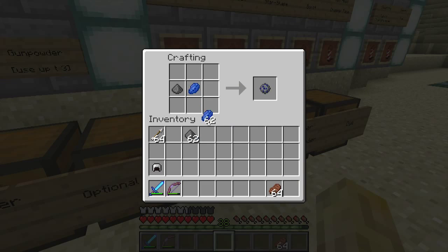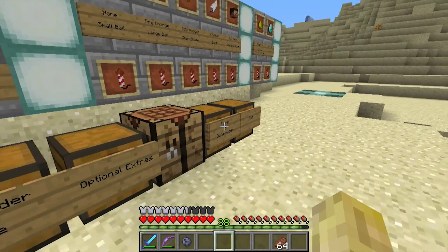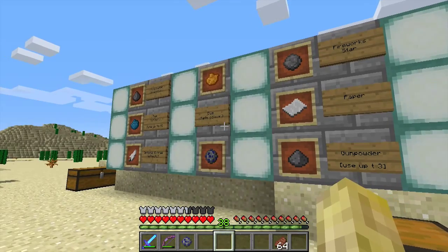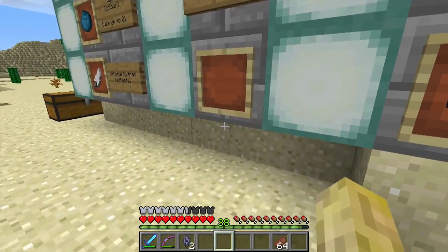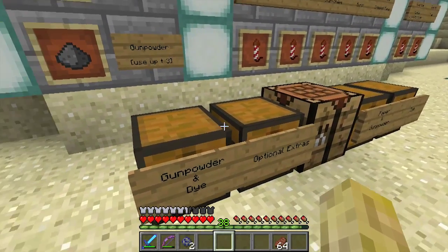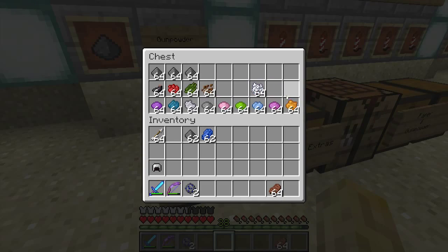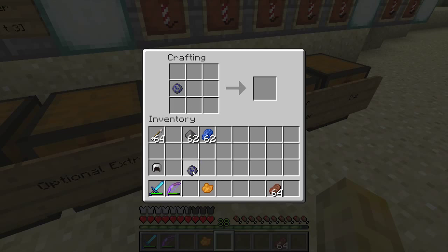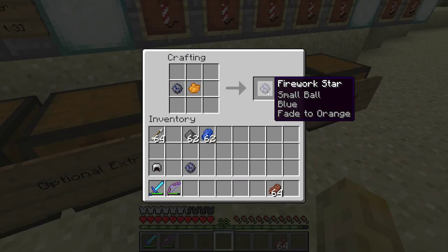The very basics are gunpowder and a color to make a fireworks star. You can also add another color to make a fade color. Let's get another color — let's go orange. We take our star and add a fade color. Now we've got a small ball that's blue and fades to orange.